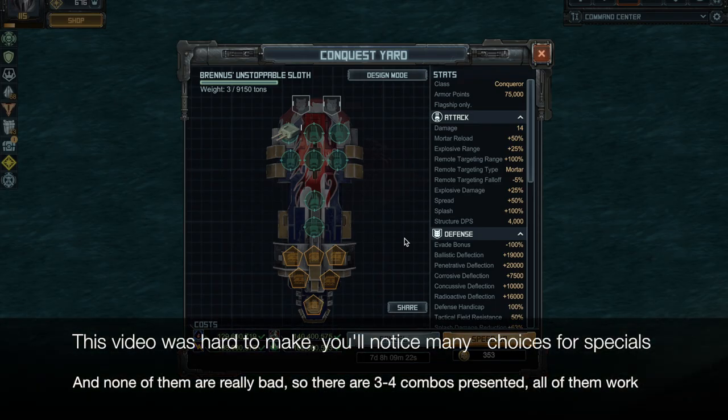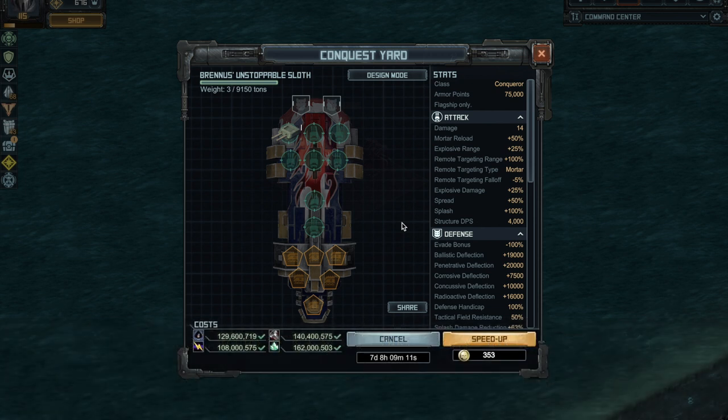Hello pirates! Tonight we're gonna see how to build sloths, including Brando's unstoppable sloth, also known as the BUS. I'm gonna start with a quick review of the hull — it doesn't have a lot of armor because sloths were not made to take damage originally.